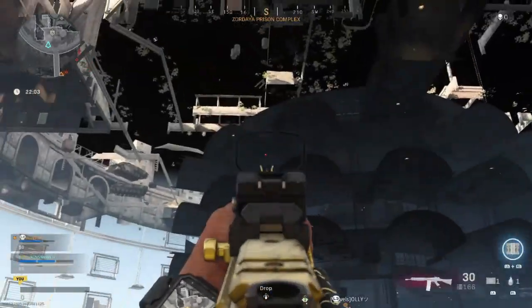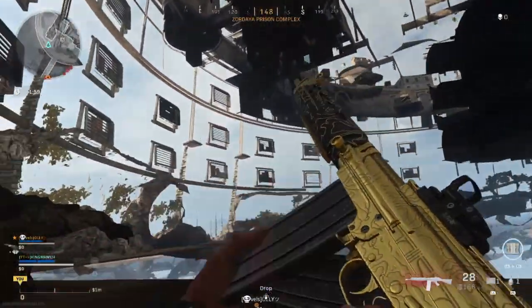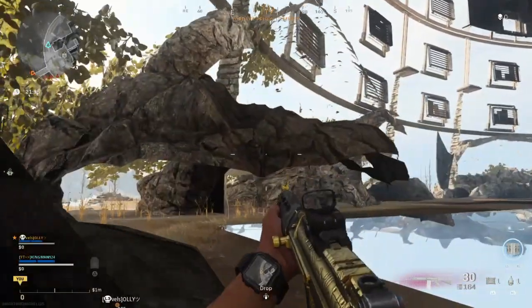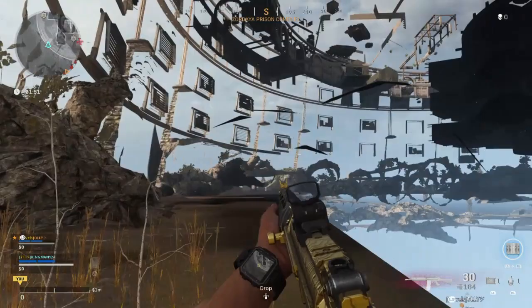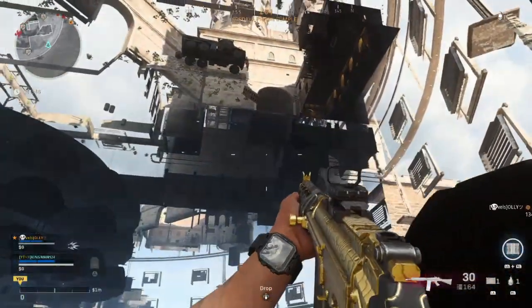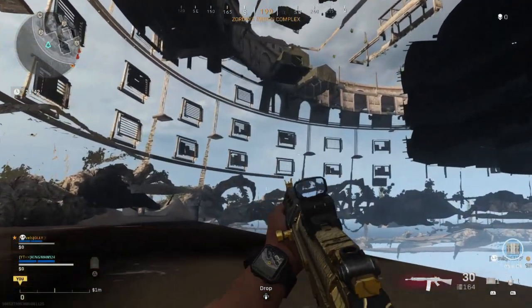This will work on Battle Royale and whatever game mode has the prison in it — I'd say Plunder as well. It's very insane; you can explore everything and do all the old spots, except getting on top of the cells because you're at the lowest point of the prison. This works on two spots at the prison, it's completely solo, and it's a walking glitch.